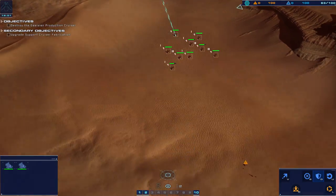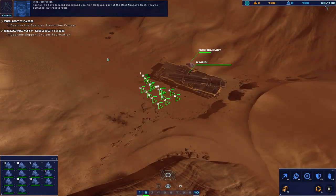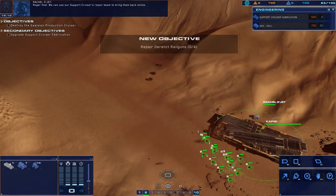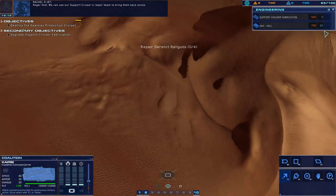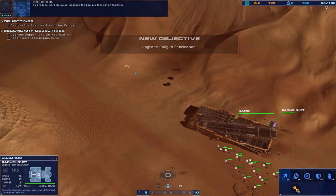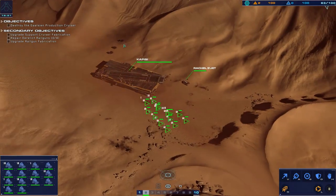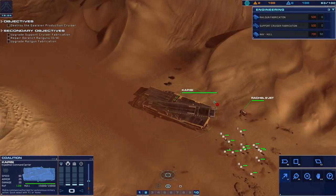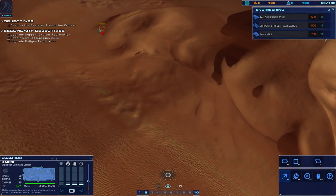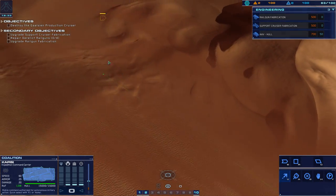Salvage array ready. We've located abandoned coalition railguns — part of the Ifrit Nabal's fleet. They're damaged but recoverable. We can use our support cruiser's repair beam to bring them back online. To produce more railguns, upgrade the Capisi's fabrication facilities. All right, we've got some things to do — and yes, we get railguns! That's the most important thing — we officially get railguns.